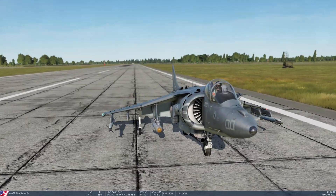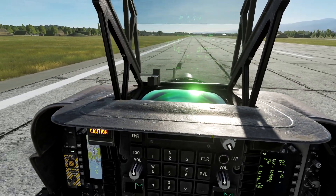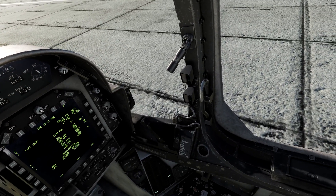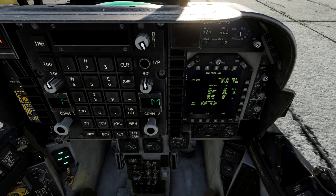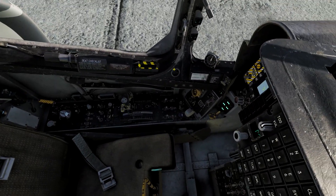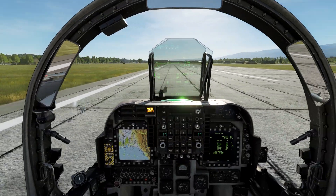Everything's intact — I'm not smoking, I didn't tail strike, nothing. But seriously, look at the different texture detail. I don't believe that was there before; that's one of the things they were supposed to have updated in this patch. They really did an amazing job in this cockpit. I've been spending a lot of time in the Harrier, so that's definitely new — that glass casting the HUD up onto the piece of glass above it.